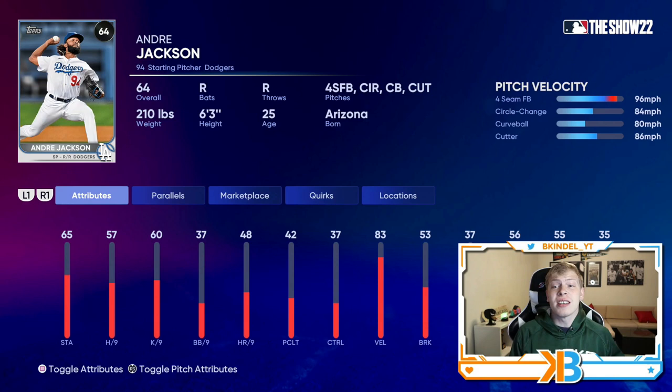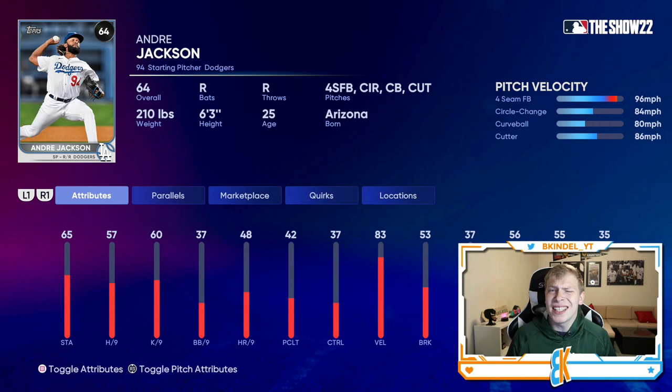We found both those things with our first guy, Andre Jackson of the Dodgers. He has a fastball that can reach 96, which is decent velocity for a common. He has a circle change, a curveball, and a cutter with 57 hits per nine — right in that mid-50s range, which is solid for a common pitcher. He also has a cutter throwing hard so you can keep people off balance. Four-pitch mix — would rather have a five — but this card isn't bad as long as you can mix up your pitches decent.